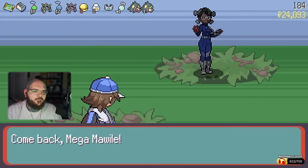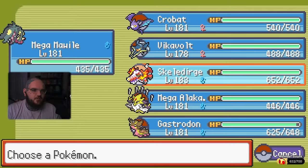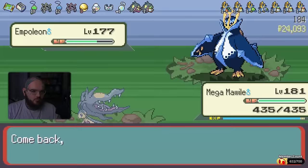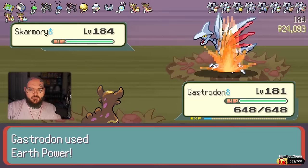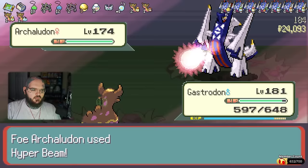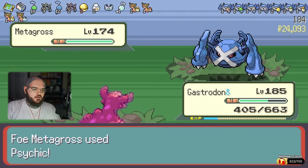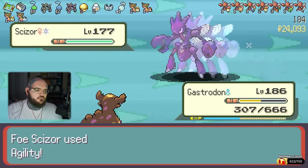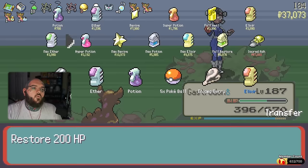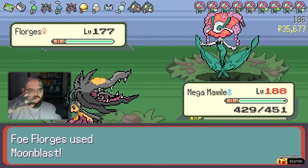That was ridiculous. I had a feeling she'd be next. Into the Empoleon — give me a water move. Yummy. I'm sick of these flying types. Hyper Beam — sick. That's a threat. Get out. That wasn't so bad — that one was more manageable. As you can see, during these Elite Four battles I got pretty quiet because I was very focused.